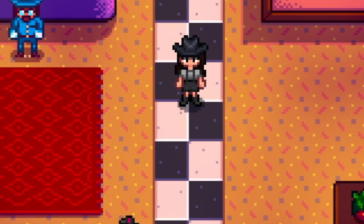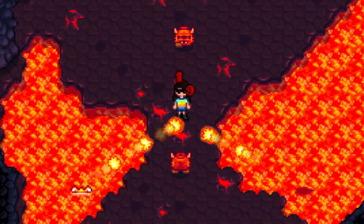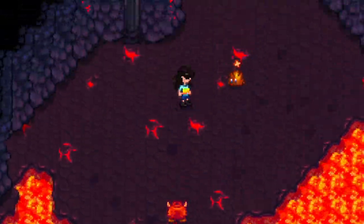That covers combat up through version 1.4. The next sections have major 1.5 spoilers, so skip ahead or leave the video if you don't want end-game spoilers. We're now turning up the heat — literally — with the Volcano Dungeon.